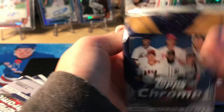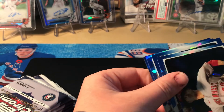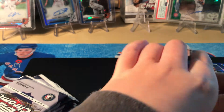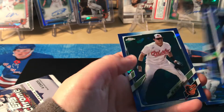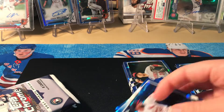It's a base auto — I saw the blue on the other side, same here. You got one rookie so far, and it's hard to do an Update box and only get one rookie. Two rookies, three rookies — of course they're both pitchers, which is hilarious.